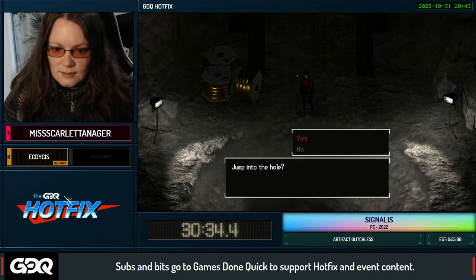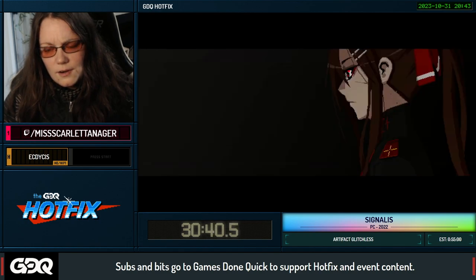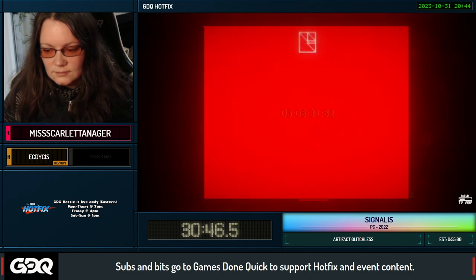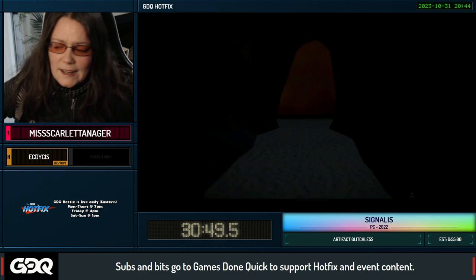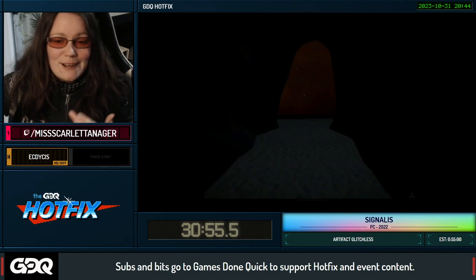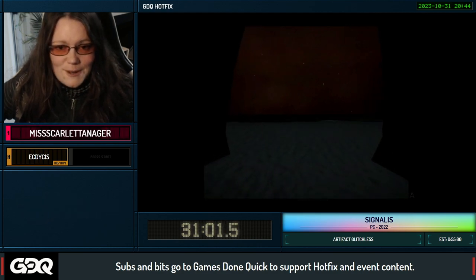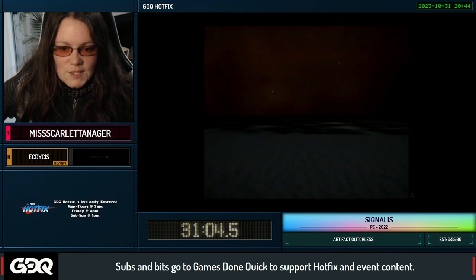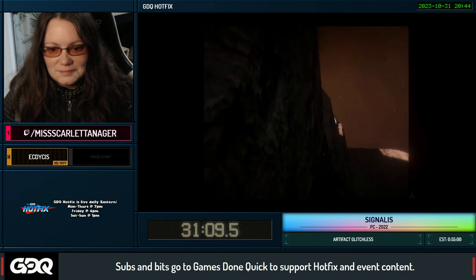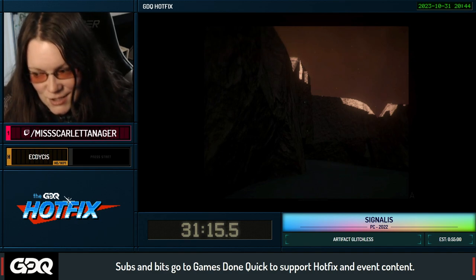We're going to jump in this hole because apparently we're James Sunderland. Now we're going to chill for about a minute and a half — there is nothing we can do, we just have to sit here. You can explore but there's not really that much to see. Eat some Halloween candy if you've got it, talk about spooky things, look at pretty lights. Sadly you can't even glitch out of bounds for some fun times on current patch — that's another thing that got taken out.